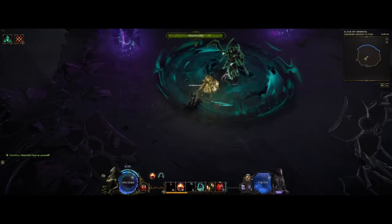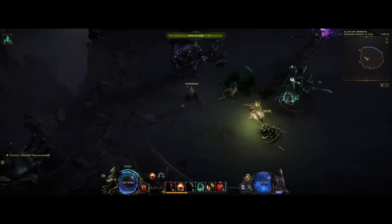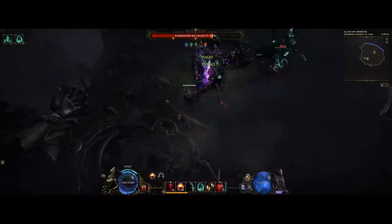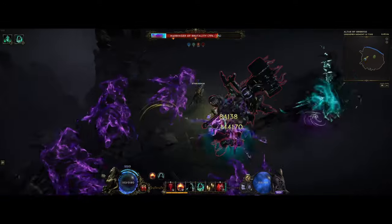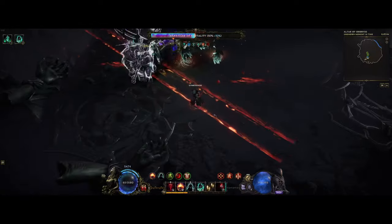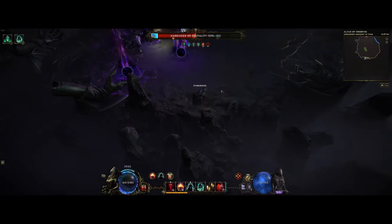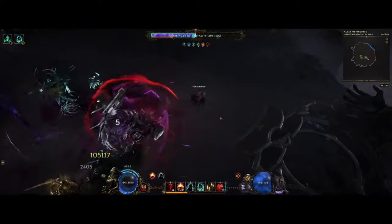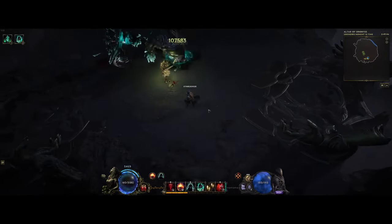The Wraithlord Necromancer is something that I've been using to farm the new Heartbringer bosses with, and it's been working out really nicely, but it can also be kind of fast doing monoliths as well. We're still going with Ward here, and even with the nerfs to death seal as well, we still got a decent chunk of it, and the character you see here still has some room for improvements.